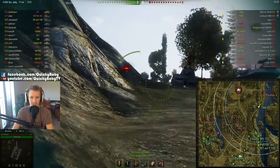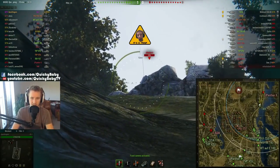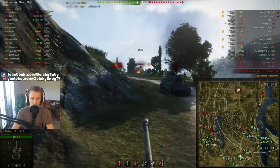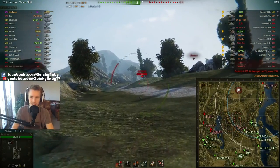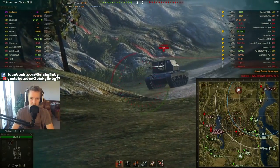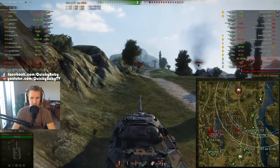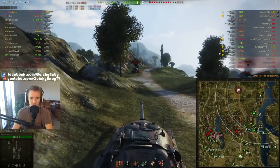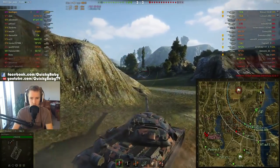Here's a Jagdpanther II — and this is where we get rather lucky. That shot really shouldn't have gone in, but it did! And we managed to find a target hiding behind the Tiger II and Jagdpanther — he thought he was safe there, but nope. That's where having 490 alpha damage is rather lovely. This is the kind of way I love to play the IS-7: aggressive, taking important locations, living by the sword and dying by the sword.